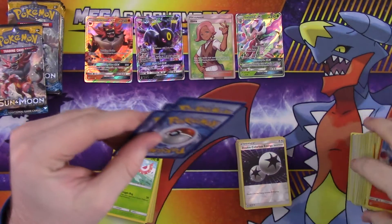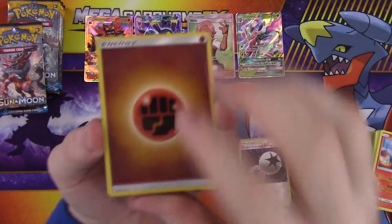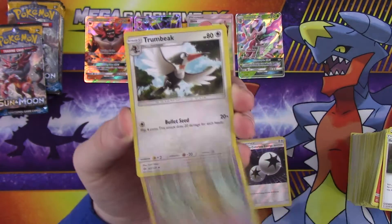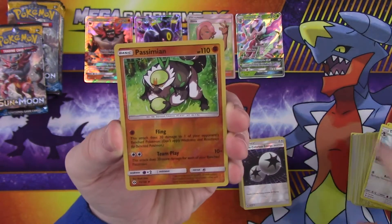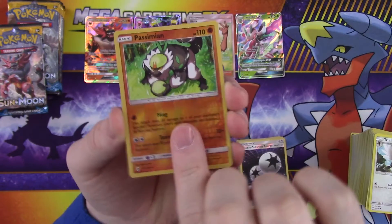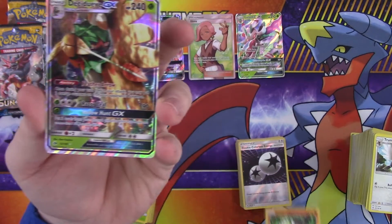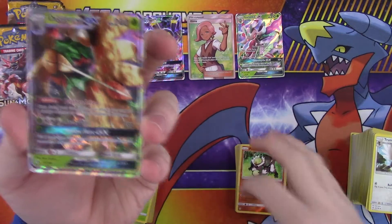So far I like what we've gotten but it'd be neat to get something else too. Energy, Lillie, Hypno, Trumbeak, reverse Passimian, and a Decidueye GX. I will always say 'EX' forever — there's no way. That's a cool pull! So now we're just missing the water evolution starter and we'll have all three of them.